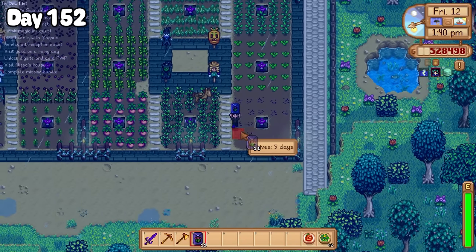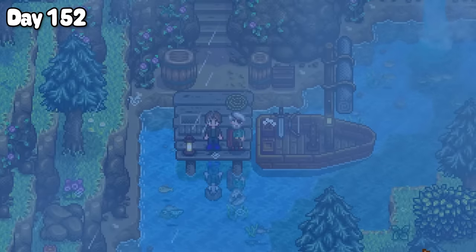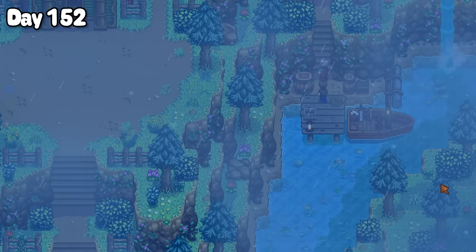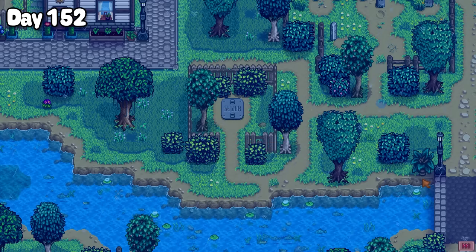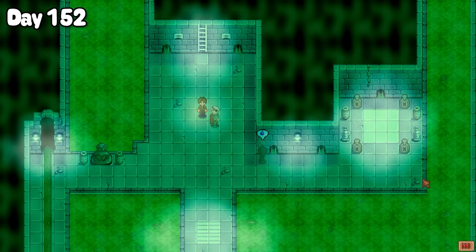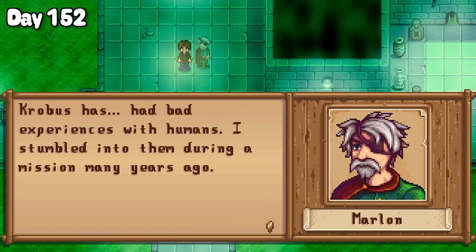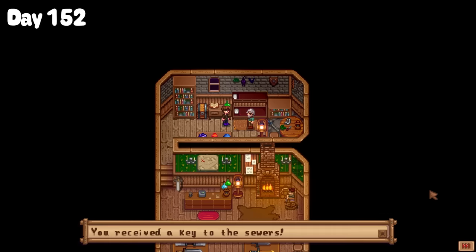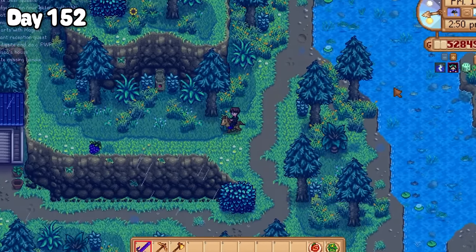Up by the Adventurers Guild, I found Marlin looking very longingly over the river. He told me there's something he's been meaning to show me, and soon after he led me into town. Over in town, Marlin unlocked the sewer hatch and we headed inside. Down in the sewers, I met Krobus — a shadow person hiding down here from all the stinky villagers above ground, really because they'd be scared of him. I received the sewer key from Marlin after our visit to the sewer, and I'm gonna be sure to make good use of it so I can be the bestest of friends with our pal Krobus.